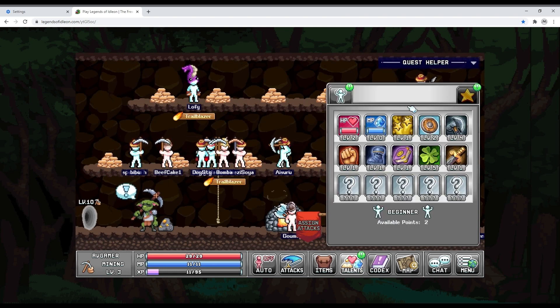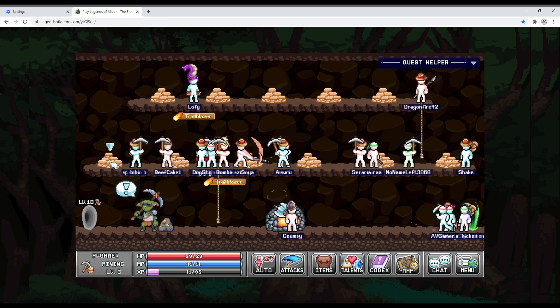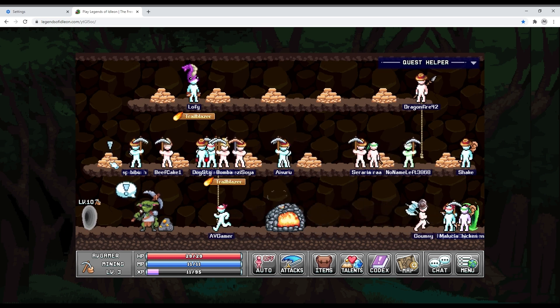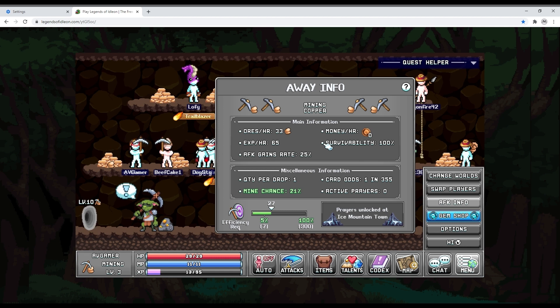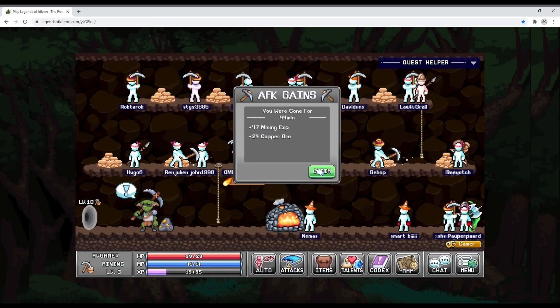Going back to the mining section. We leveled up again so let's go with more luck — I'm going to stick to luck for now. As I said, later we'll get stronger in terms of fighting. We go back to mining and I look at the AFK info because I do intend to close the game.